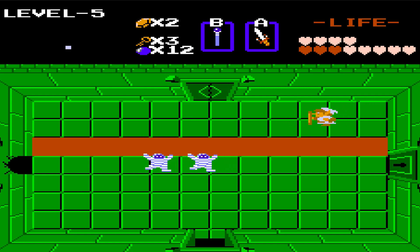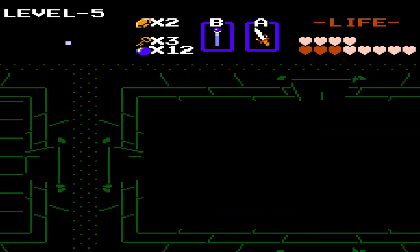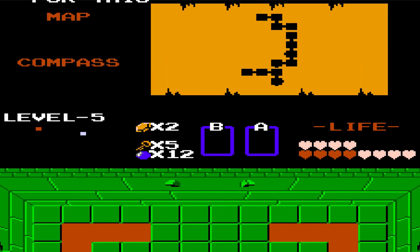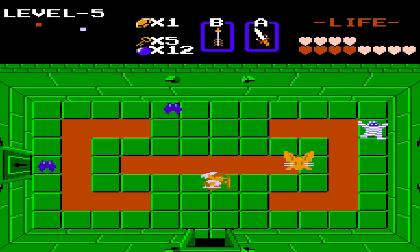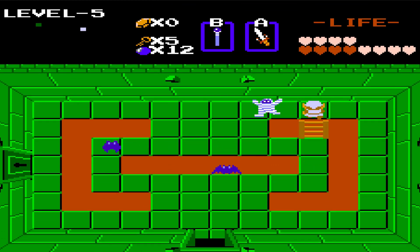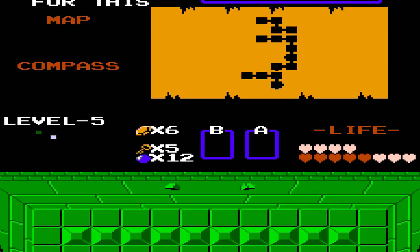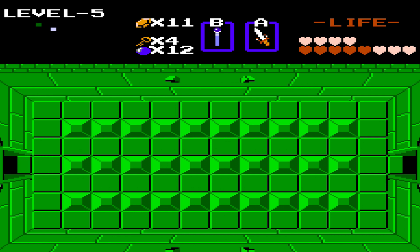That was kind of a sad way to die - that's death number two so far. It might not be helpful to walk into your own flames in this game because they can indeed hurt you, as you just saw. There's the compass. And these guys bouncing around - these are Pols Voices, and you want to take them out with arrows. Down in one hit, very nice. Though we can also use the sword if you're out of rupees.